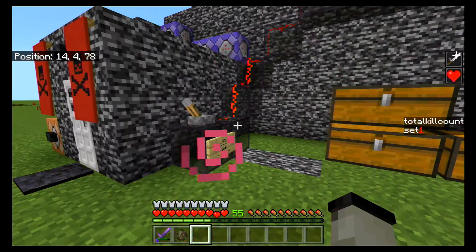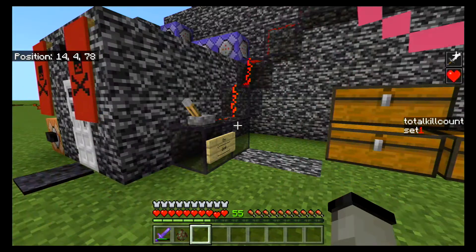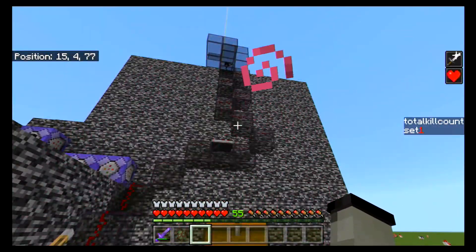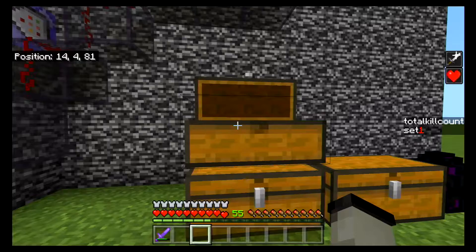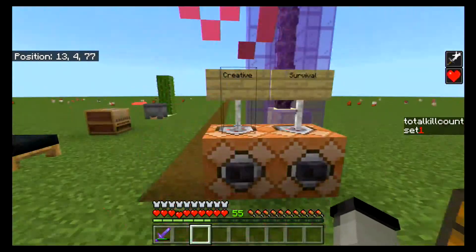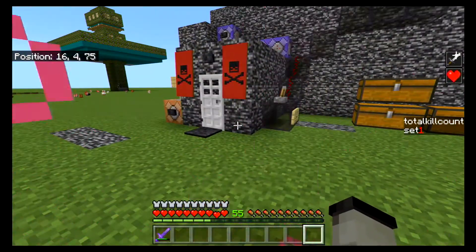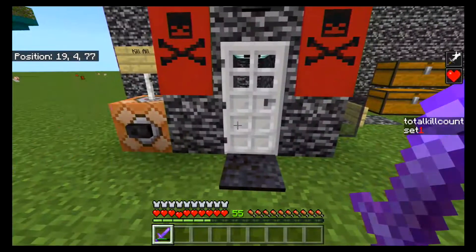Welcome back everybody to Minecraft Bedrock Edition Grim Boss Versus — this series where we fight a random mob or monster in each episode. This is season two, so let's make sure we turn that off so the monsters start spawning. Last episode was zombie villager. Let's make sure we got plenty of armor, and I did just set up a couple more command blocks so I don't have to keep going into settings — I can just push a button, change out the spawn egg, push a button, and go fight them.